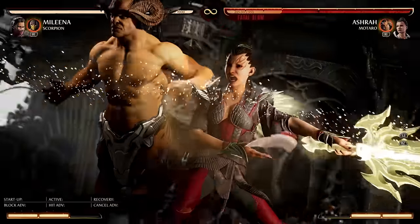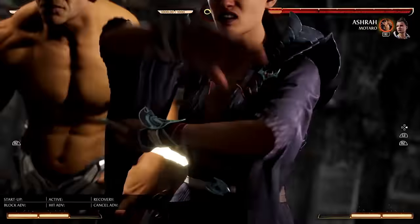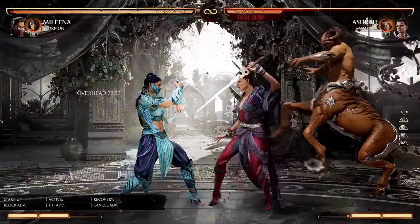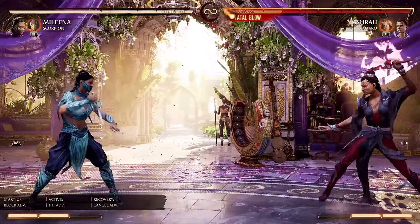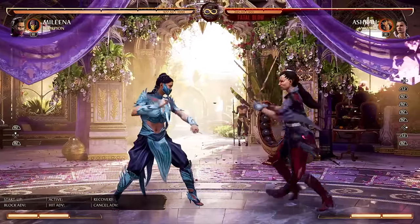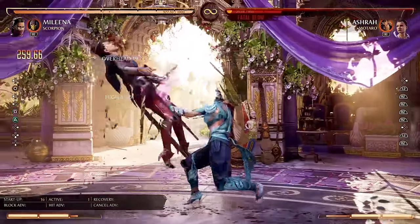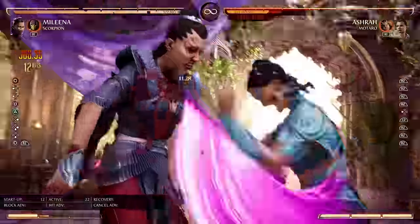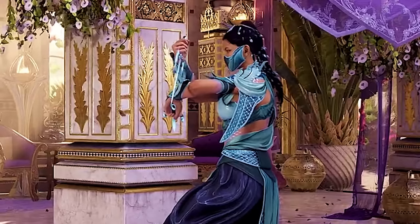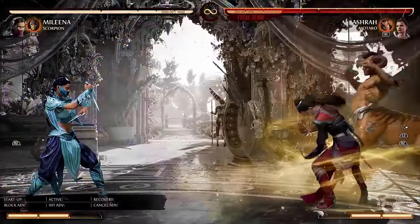Check out Ashrah's Fatal Blow detail — the game says it hits overhead. We've got upblock, baby. And even if you block after the Fatal Blow startup, you can still do the upblock. Look at that — no pushback at all. In fact, Ashrah actually sucked me in, putting me right in her face. As a result, the punish is super easy. And now let me flex — almost 50% damage! That's only possible because there was no pushback thanks to upblock.